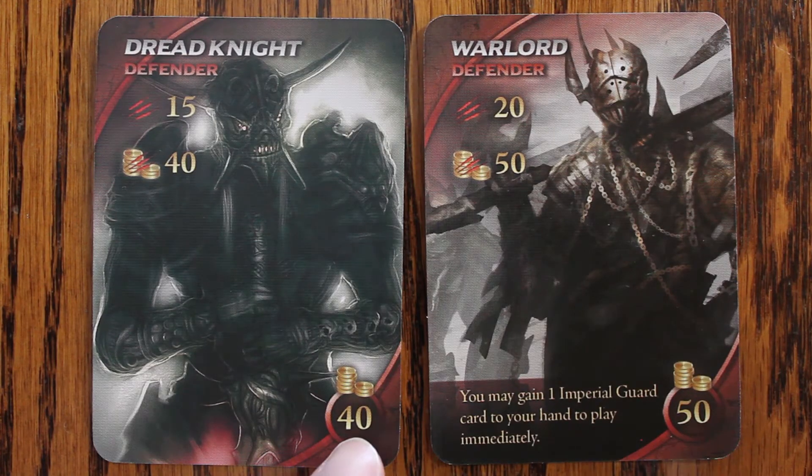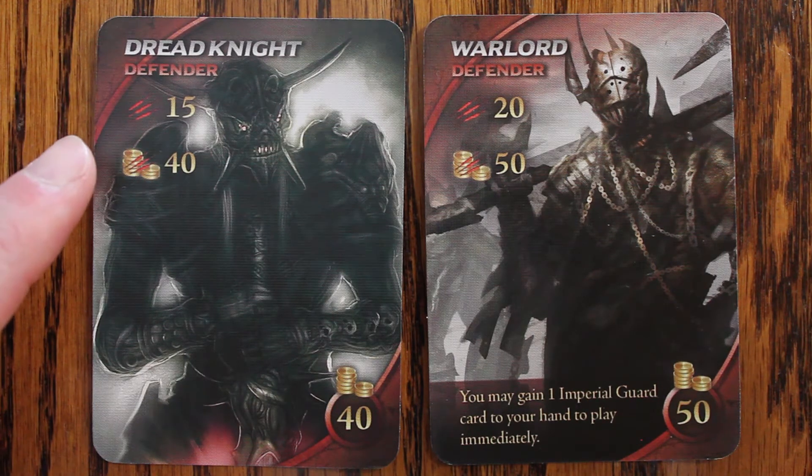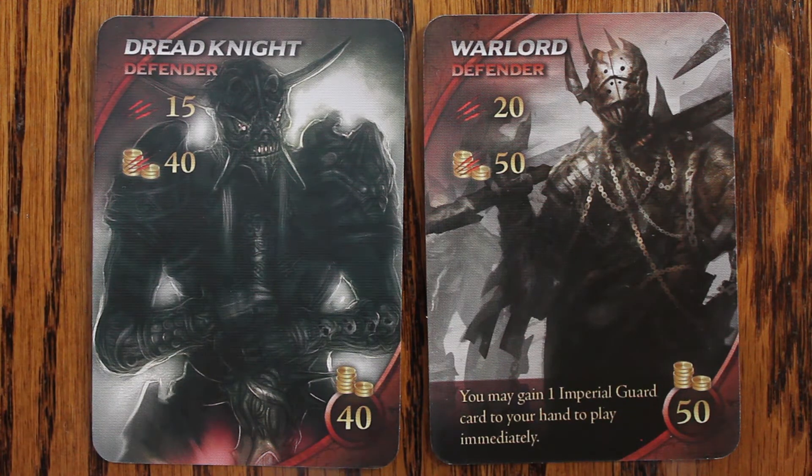These are the defender cards. Like any cards you can purchase, their cost is listed in the lower right hand corner, and then under their name is the amount of damage they can do followed by the cost for them to do battle. This is the amount of gold you must play to do this amount of damage. Some defenders also have additional abilities listed on the bottom of the card.